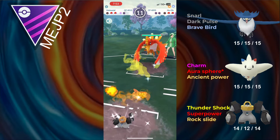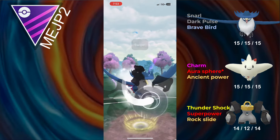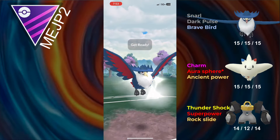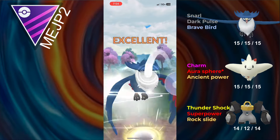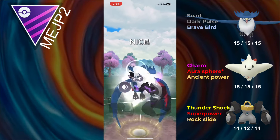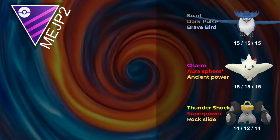The opponent sends in Ho-Oh. I don't even make it to a Rock Slide there — that's not good. I have to send in Honchkrow because Togekiss is not going to like to see Ho-Oh. I go for one more Snarl and then the Brave Bird, hoping Dark Pulse plus Brave Bird takes them out — and it does. The remaining Mewtwo just isn't going to be able to do much. I'm debuffed and this Psycho Cut will take me out, but thankfully the shield comes in clutch. We get the shield on the Psycho Cut, get the Dark Pulse off, and we take that game.